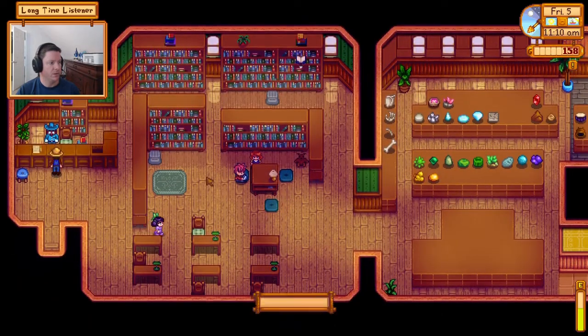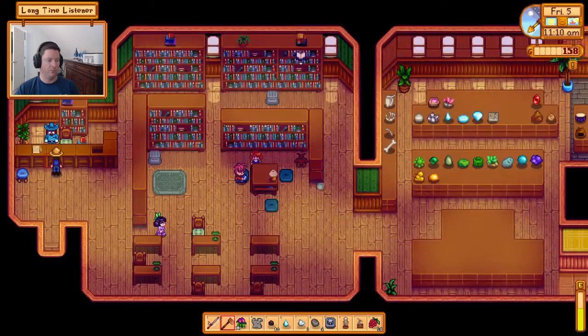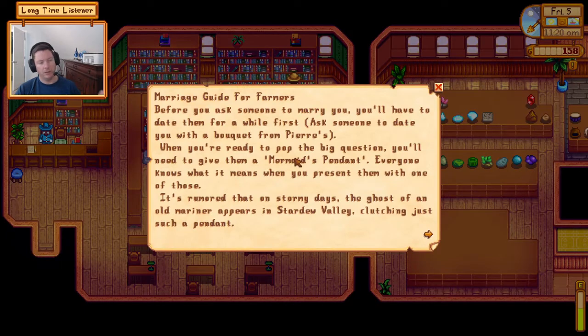We got two for two rewards today. This is the one I wanted — the drum block. Once I grab these we already have one inventory bar full. The drum block is something I talked about in a recent episode. We also got a book to read — I think I remember what it is now.